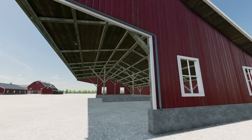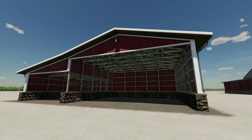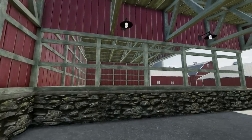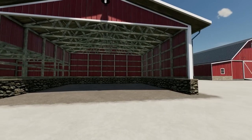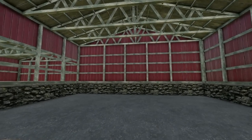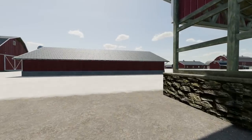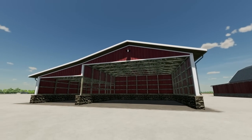They all have automatic lighting — great job. Another option is the equipment and bale storage. It's similar to the open shed but with a completely different styling. There are areas where you can stack your bales inside a very high open area. You could probably fit two combine harvesters side by side. The wood texture looks really good up close too — very cool.